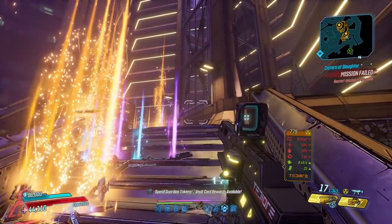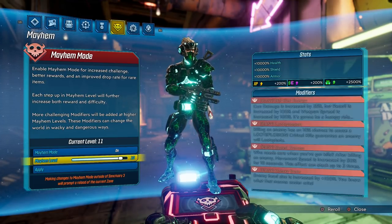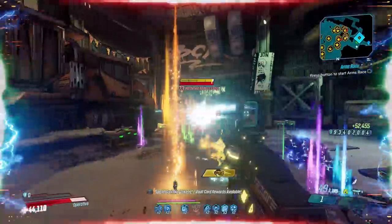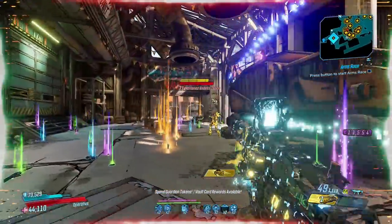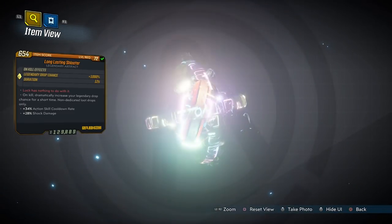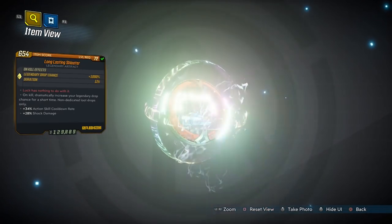Before we get to the countdown, there are a few things you can do to boost your amount of legendaries. The first is to drop down into Mayhem 10 and grab Loot Explosion as a mayhem modifier, which grants a 10% chance to be rewarded with an explosion of loot every time you kill something, and it will be guaranteed on every critical kill.